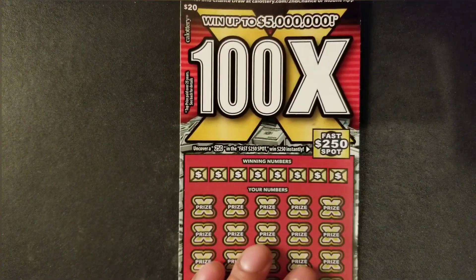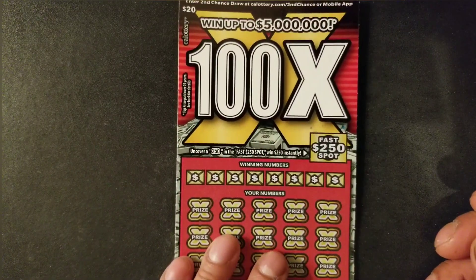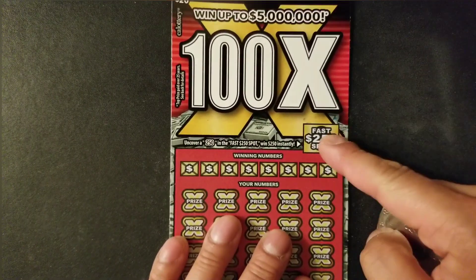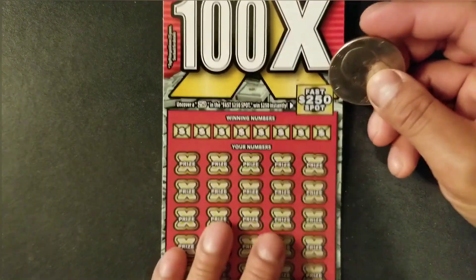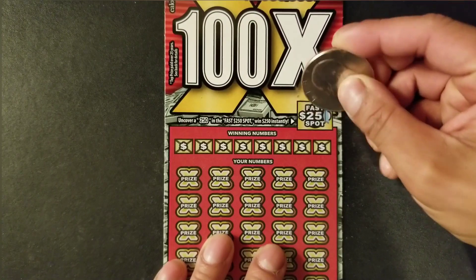We're going to get started with the older version. This ticket still has one jackpot left and hopefully we'll find it today. We are looking for a fast $250 in this fast spot, and hopefully we'll find it in this single ticket. It's ticket 14 — hopefully this is the lucky ticket. Here we go, $250 please.